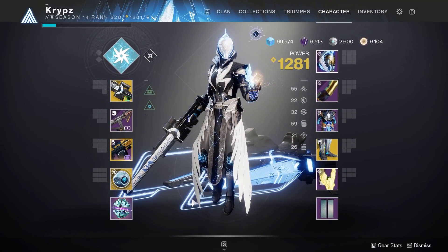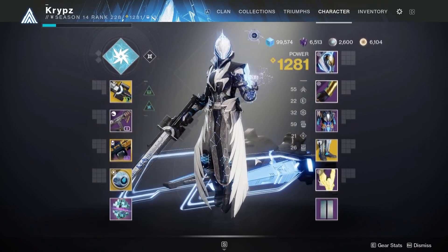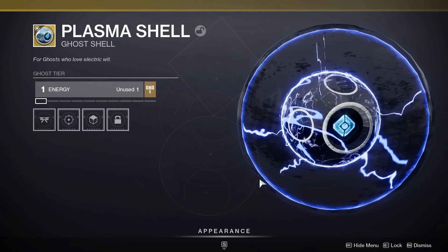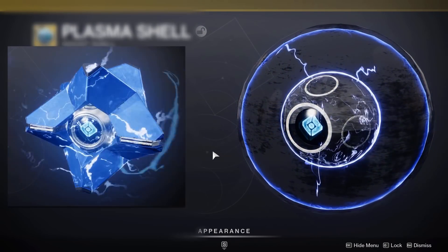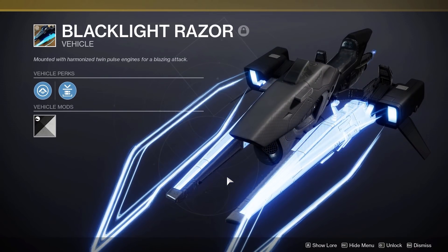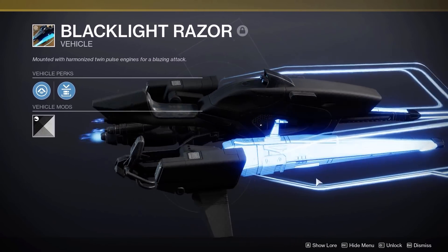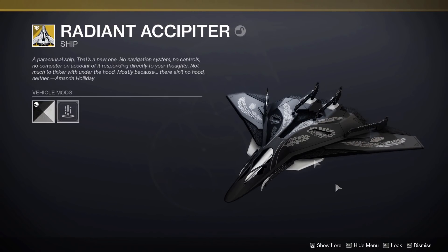The weapon I wanted to holster was Izanagi's Burden — it has a nice black, white and blue design that matches perfectly with the set. The shell here is the Plasma Shell from the Eververse, which has a really nice arc pulsating look. You could also use the Arc Shell, which could also look really cool. The vehicle is the Blacklight Razor sparrow, which you can get right now from the Solstice Eververse — easily one of the coolest sparrows in the game. And finally the Radiant Accipiter ship, one of my most used ships — looks so clean with Jack Arena in black and white, with feather decals matching the feather design of the robes.